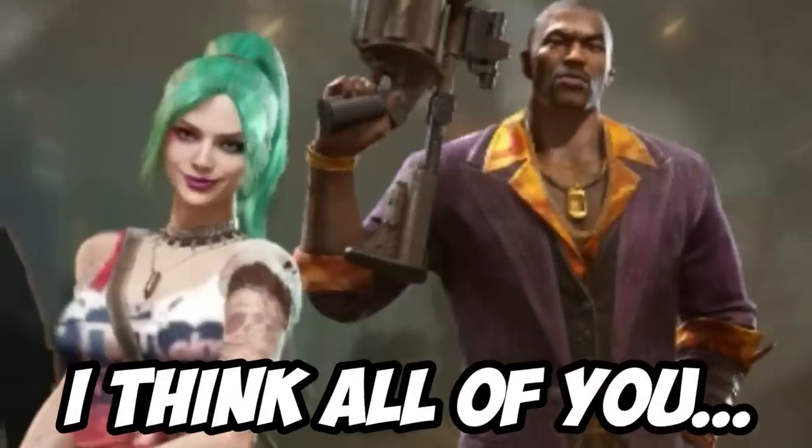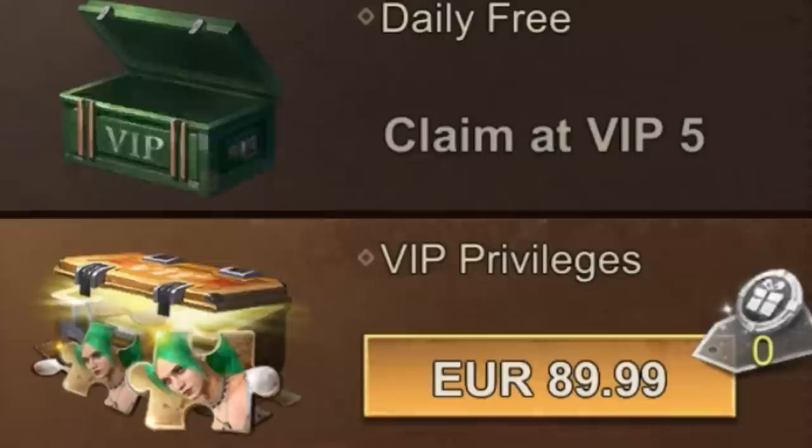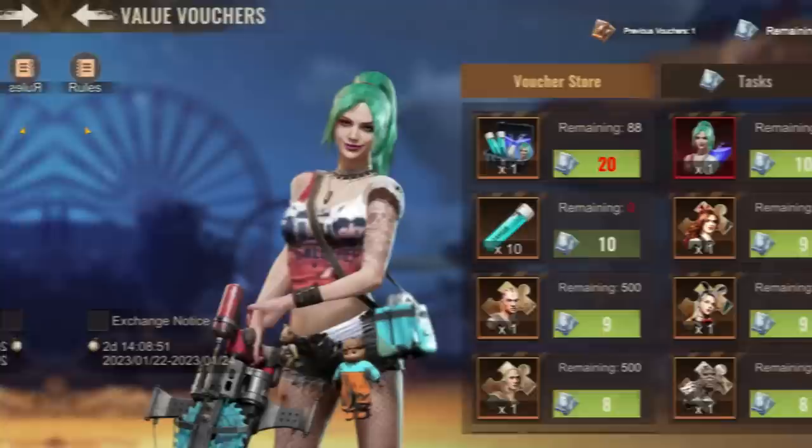I think all of you will agree when I say that Ray and Lucky are the most difficult heroes to upgrade in State of Survival. Early on, the only way you can purchase them is by buying the VIP packs. Later on, you can purchase them in value vouchers. But in general, it's a pain in the ass.